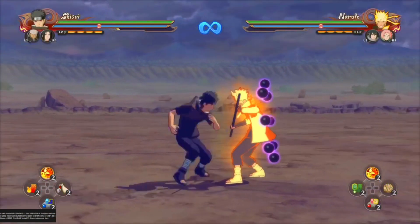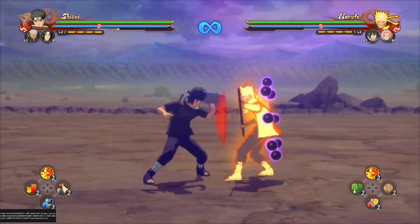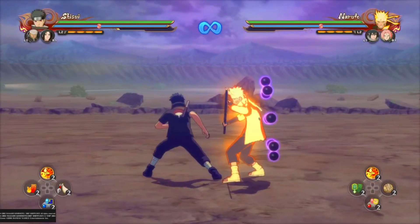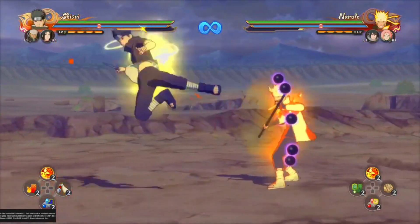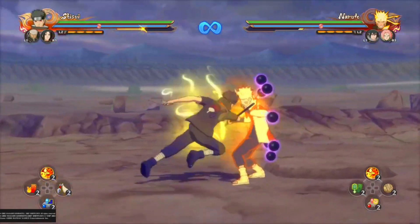First off is Jail. Two circle presses, lightly tap the jump button to get a short hop, then repeat to get his Jail. Next up is his Chakra Dash cancel into his combo string, and his neutral combo to loop his guard pressure.